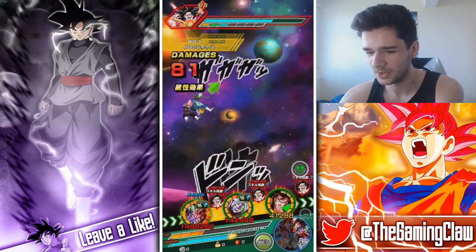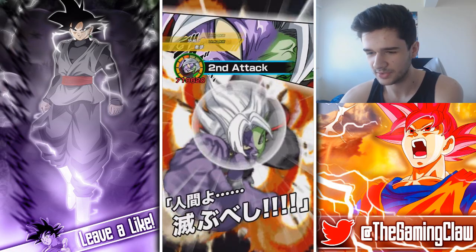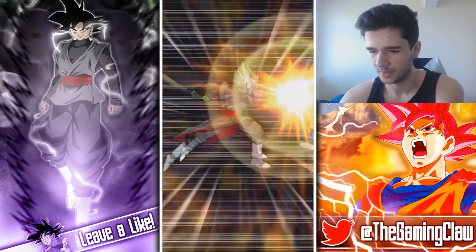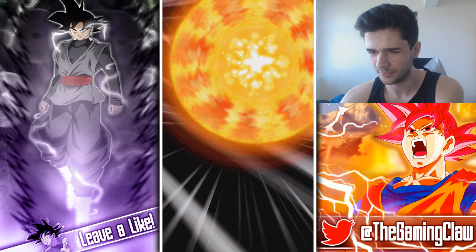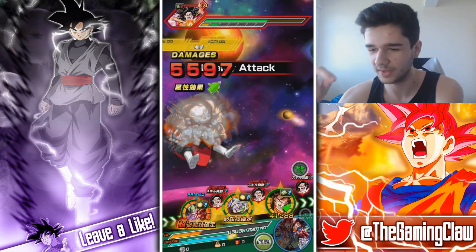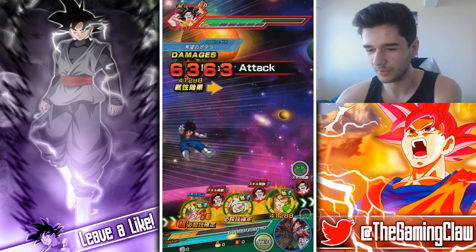I probably should have used a Dende or a Senzu Beamer, but I think we're going to be fine since I used the Yemma. Is he going to take him out here? I think he has level 14 crits — actually I think this one doesn't even have level 5 crits. We've got a decent amount of health back. That isn't a super attack — this man struggles to super attack because of the lack of healings.